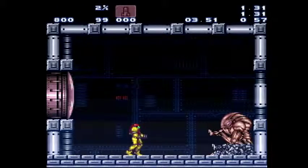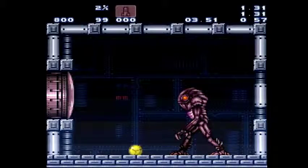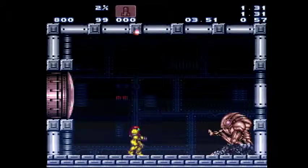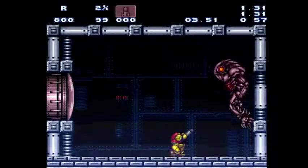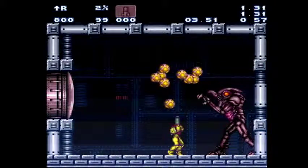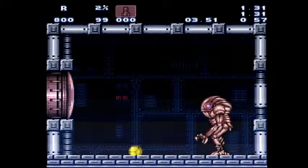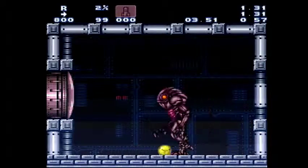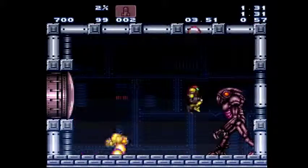I like to stand in line with this blue line and then morph and then kind of roll into him as soon as the fight starts. He'll jump back and shoot out these little balls. While he jumps back, you want to shoot him five times, then start trying to farm these things for missiles.